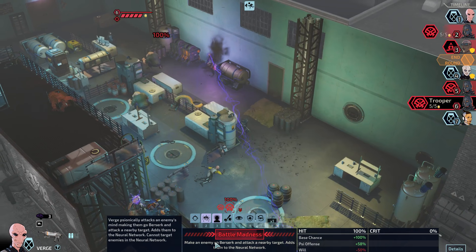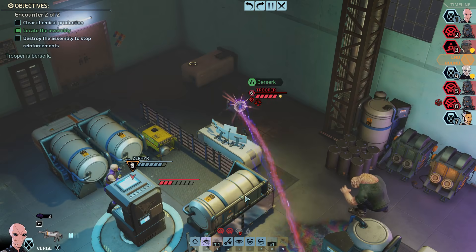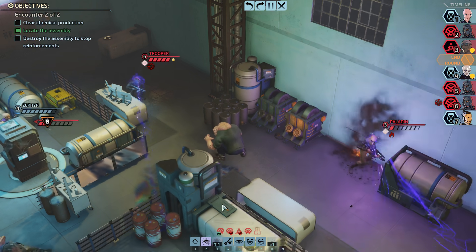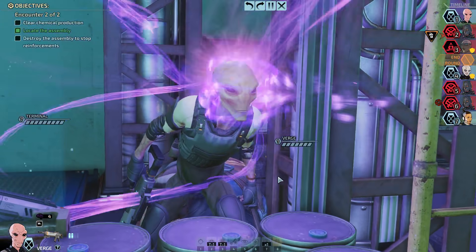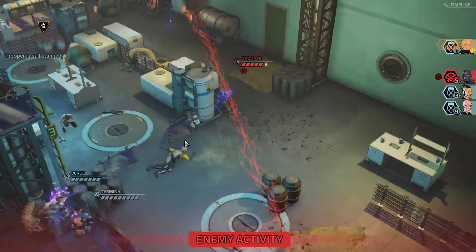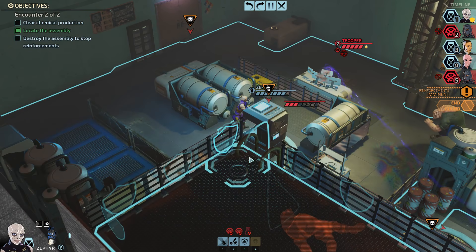Let's go battle madness on this dude and stupor on the closer one — let's see what kind of action efficiency we can buy ourselves here. Okay, the berserk did land this time. Not terribly useful. Give me your mind. Okay, double stun — fantastic. So this guy does nothing, that guy burns to death. Instantly kills the guy who was mind melded too. Excellent information.